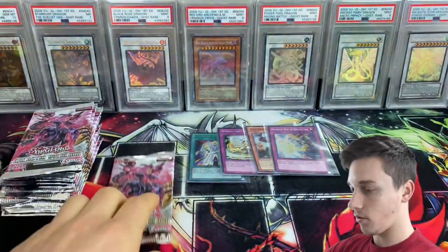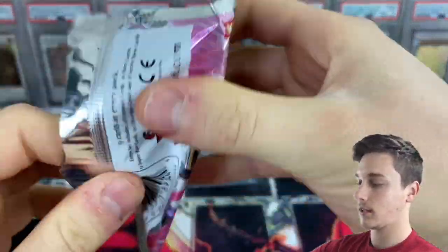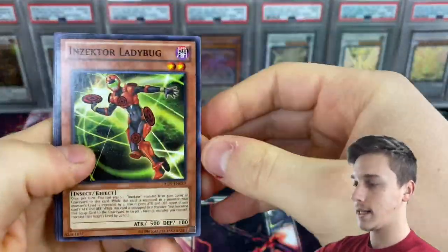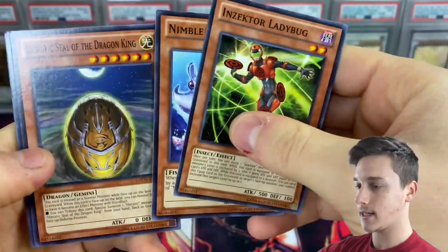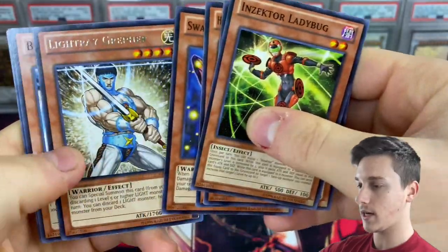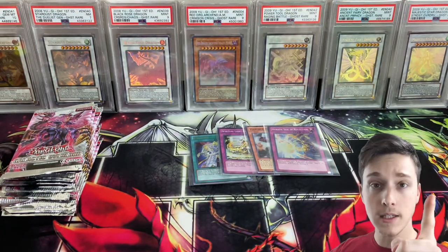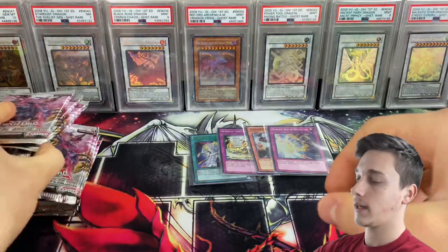Last pack of the left-hand side — can we end on an ulti for this side? Inzecta Ladybug, Nimble Manta, Heretic Dragon, Swallowtail Butterspree, Light Ray Greffa. Out of that side we've managed to get an ultra and three supers — not the best. But we're coming back with 12 more packs.